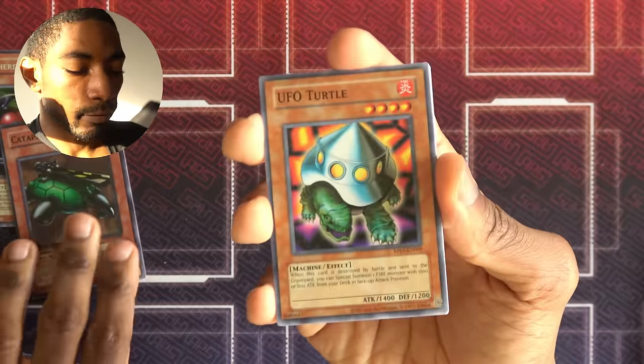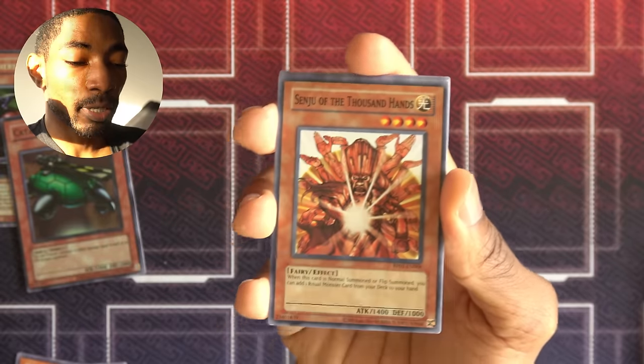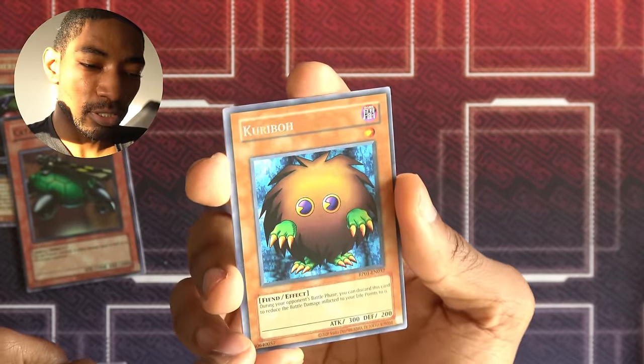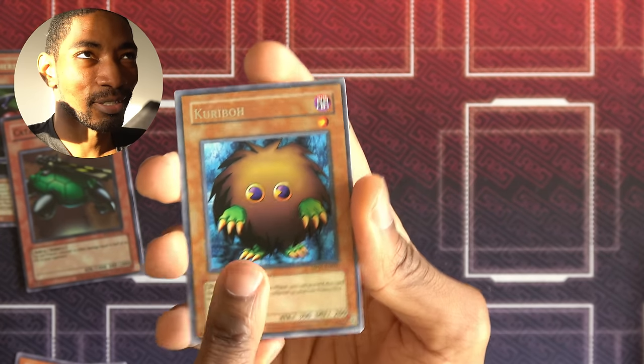Final pack — I'll take anything. I think I've gotten a pretty solid pull so far. UFO Turtle. Upstart Goblin. Mystical Space Typhoon. Sinju. Karibo — I remember using this in the very first episode and maybe it worked, but it's not amazing. It's a cool rare though. Karibo looks nice — they've changed how Karibo looks in more recent renditions, they made it cuter, but the original Karibo is kind of creepy.